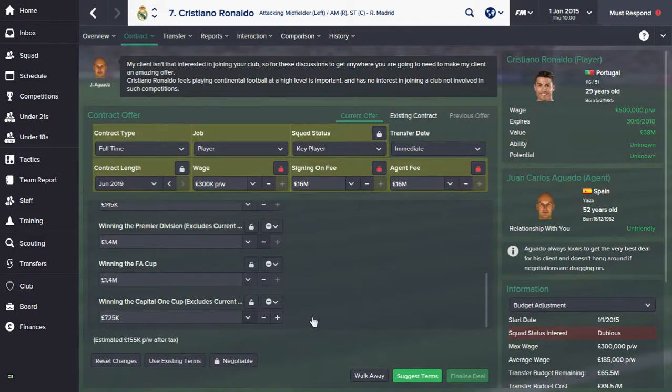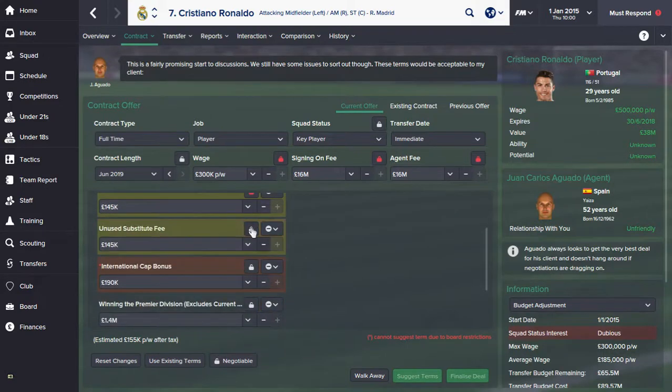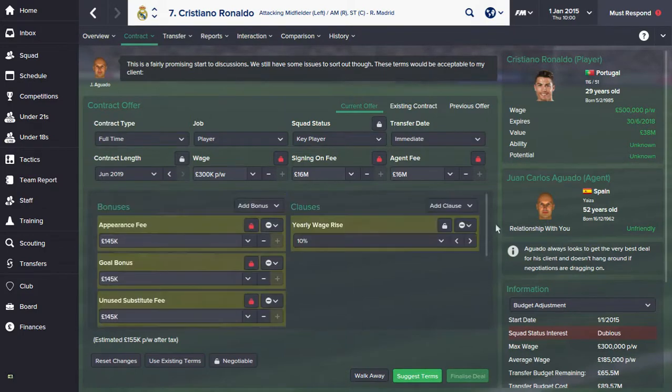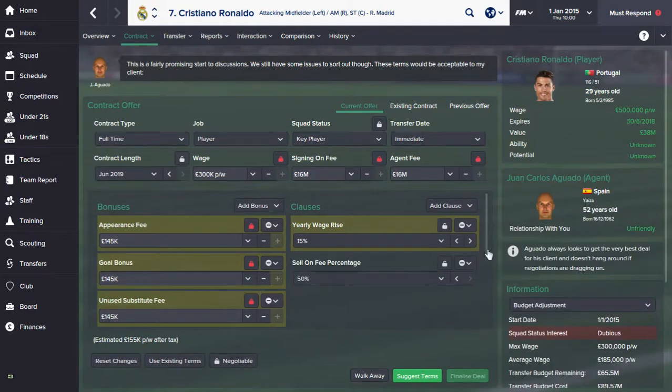Just going to suggest terms now. As you can see we're going to need even more money, so just put these down to non-negotiable. I tend to avoid yearly wage rises, but in this circumstance I think it's worth it. I'll also add in a sell-on fee percentage — put that up to 50% because I wouldn't want to sell Ronaldo.